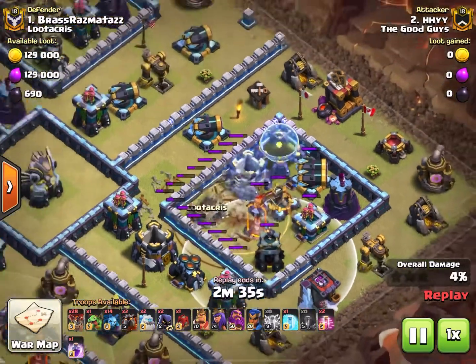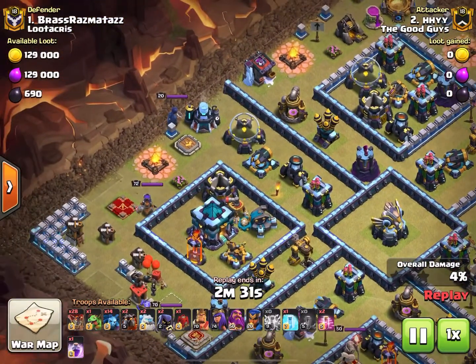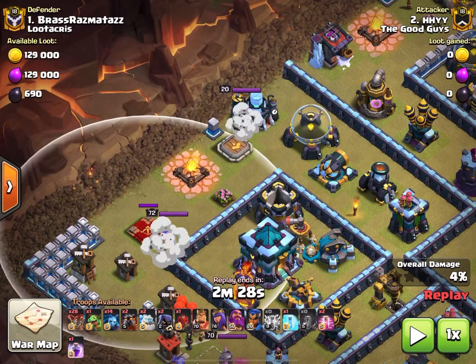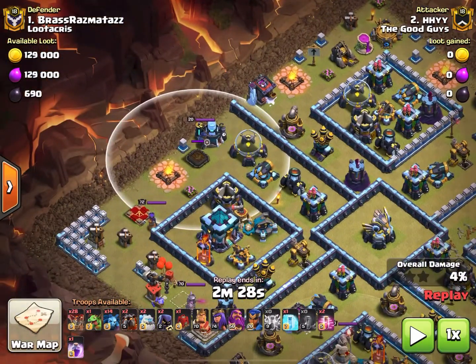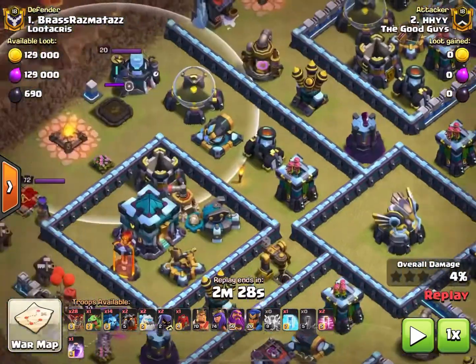We move over here to bringing in an ice golem. We have two ice golems and two headhunters — the two headhunters are going to be deployed one for the queen and one for the royal champion. One ice golem will distract the heroes for a moment; the other will be used over here in conjunction with the royal champion as we literally pick this base apart.